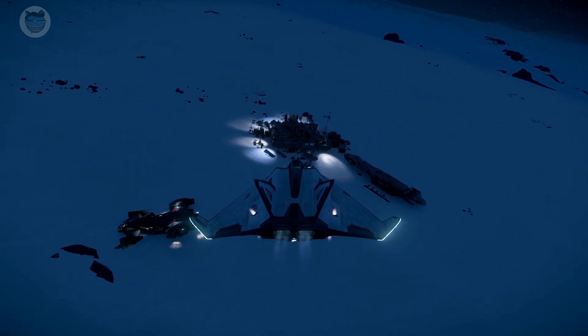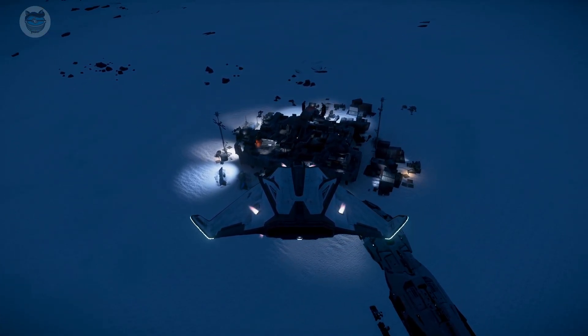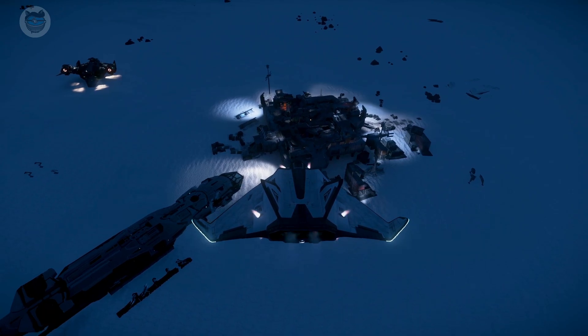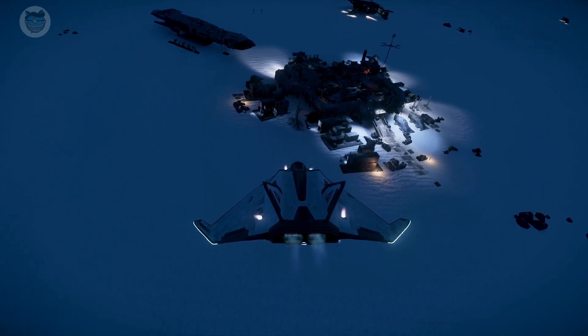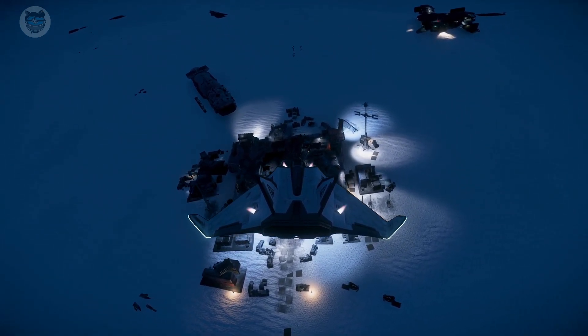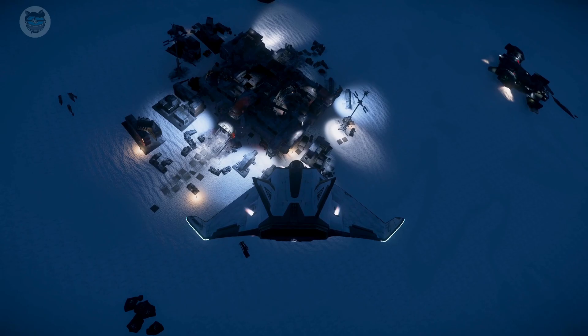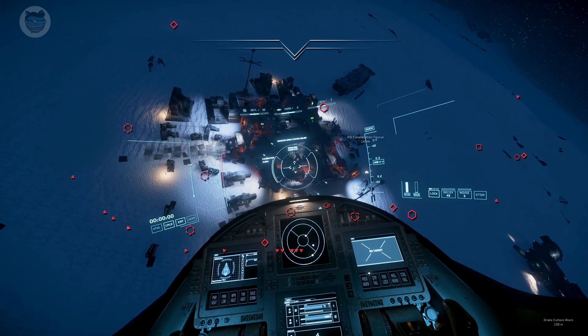The first thing we notice is that there's a lot of floodlights around the Jump Town outpost. It's about twice the size, if not more, than previous. There's a lot more containers around the outside and some boxes, and a lot of sets of landing gear around the outpost for some reason.